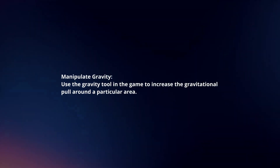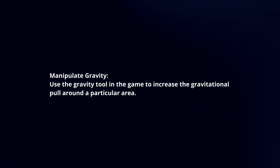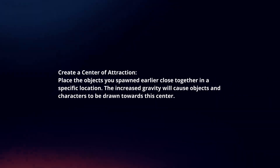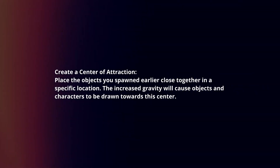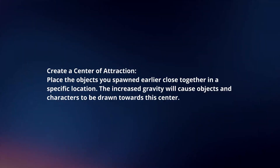Manipulate Gravity. Use the gravity tool in the game to increase the gravitational pull around a particular area. Create a center of attraction by placing the objects you spawned earlier close together in a specific location. The increased gravity will cause objects and characters to be drawn towards the center.